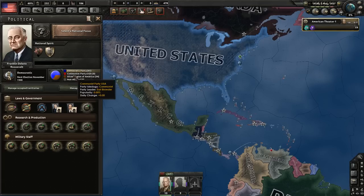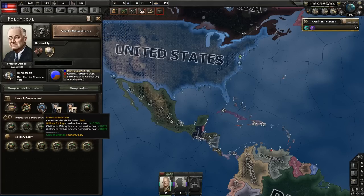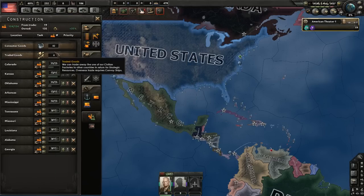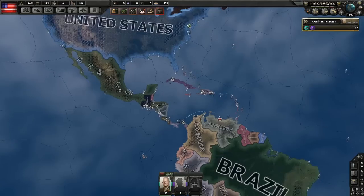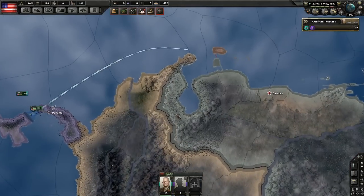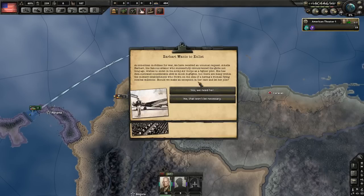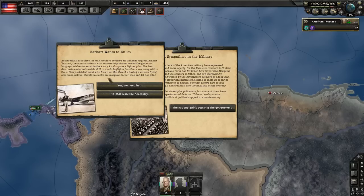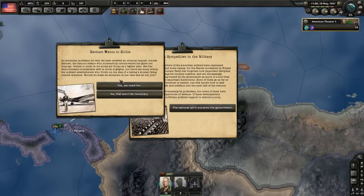Undisturbed Isolation was horrible — it required tons of factories on consumer goods and limited factory output. Now we're out of that. We still have the Great Depression but we're not in as bad a situation; our industry is going up. Let's watch Eisenhower land in Venezuela. Amelia Earhart wants to enlist — I'll say yes for roleplay reasons, though from a min-maxing perspective political power is worth more than an ace.